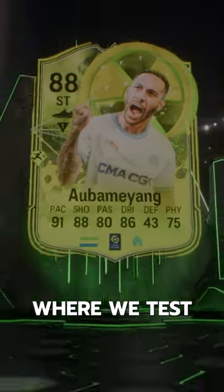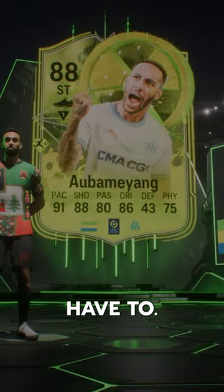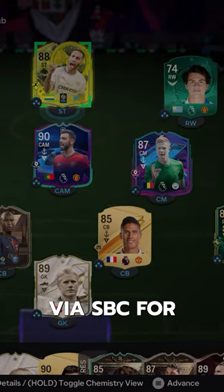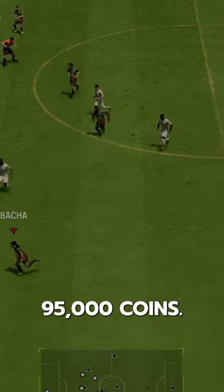Welcome to Baller or Bust, where we test FIFA cards so you don't have to. We acquired the radioactive Pierre-Emerick Aubameyang via SBC for 95,000 coins.